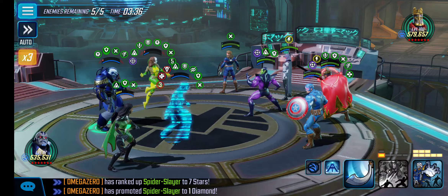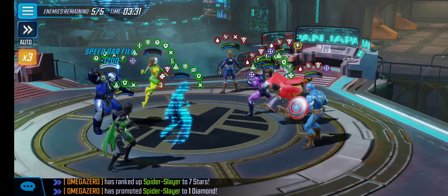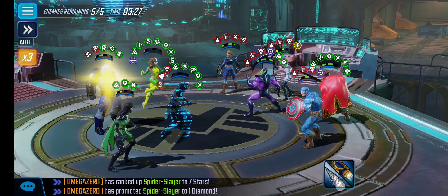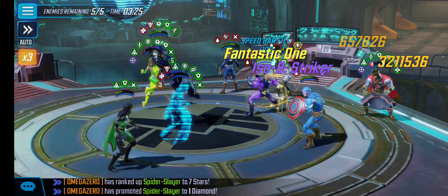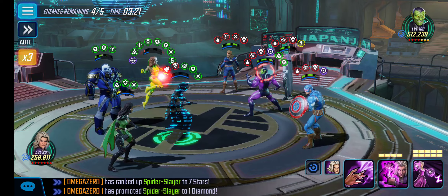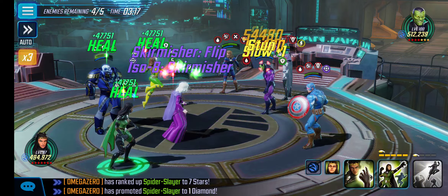Now we can hit that Alt with Apocalypse. He'll heal up because of the drain, and he's still going to take a hit, but that's alright. We're going to delete this Black Knight with the Alt. Now we can stun that Skrull. Since he has Trauma, the stun will stick.